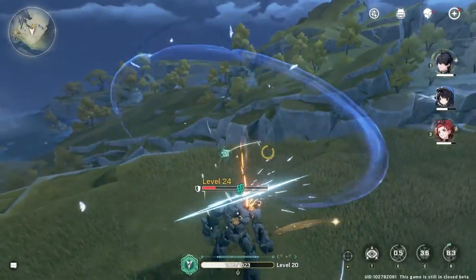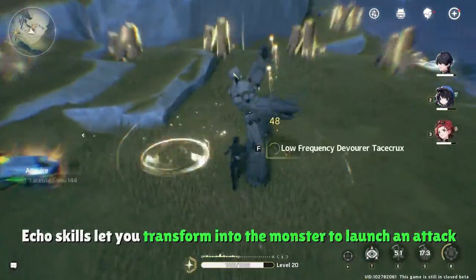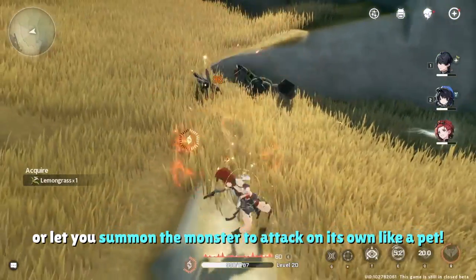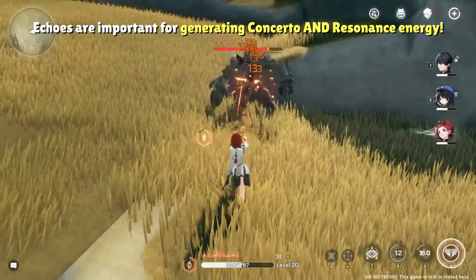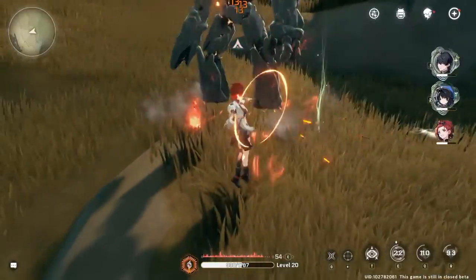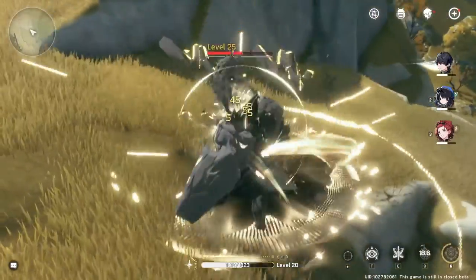Depending on the Echo, this skill can have you transform into the monster and control them to launch an attack, or simply summon the monster and have them launch an attack independent of the player's control as if they were a pet. Echo skills are able to generate Concerto energy for QTEs and resonance energy for ultimates, so farming Echoes in the overworld and equipping them to your characters are something to focus on in conjunction with leveling up your characters.